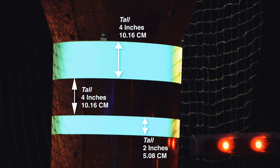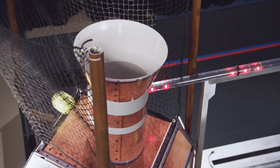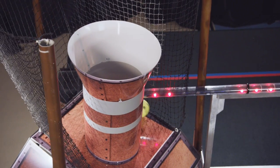A two inch ring is four inches below it. The back of the boiler is surrounded by nets that extend about ten feet above the floor. These nets are intended to keep missed shots in the field and not designed to behave consistently, so don't count on them as reliable backboards.